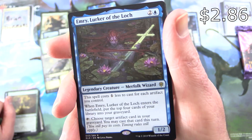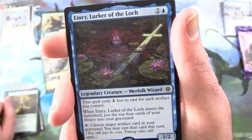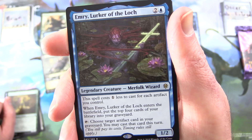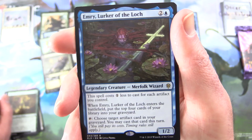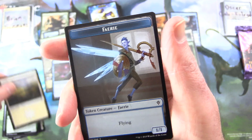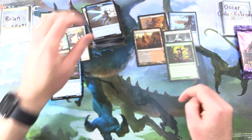Emry, Lurker of the Loch. Legendary Creature, Wizard 1/2. This costs one less to cast for each artifact you control. When Emry enters the battlefield, put the top four cards of your library into your graveyard. You may tap: choose target artifact card in your graveyard — you may cast that card this turn. Nice pull there. And a Plains and a Faerie token — that is going to be interesting.